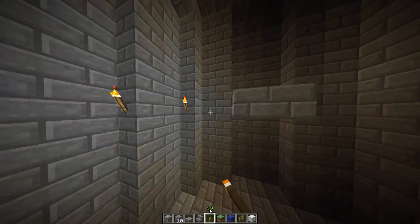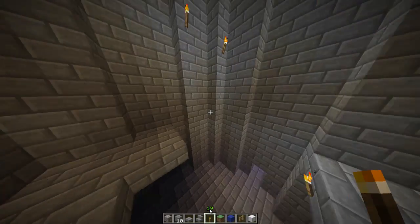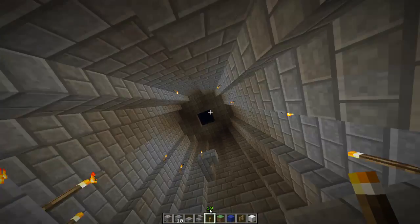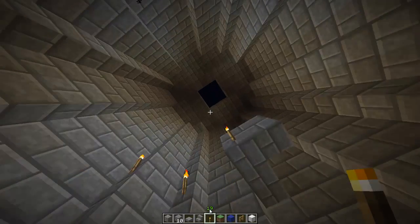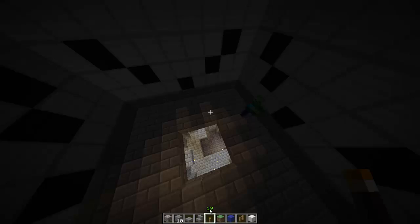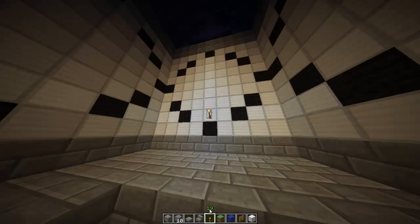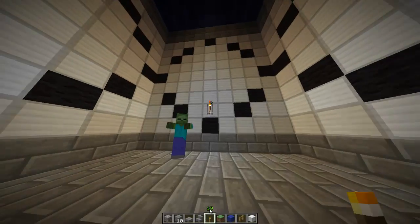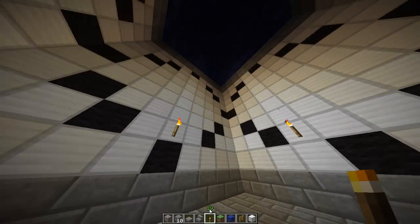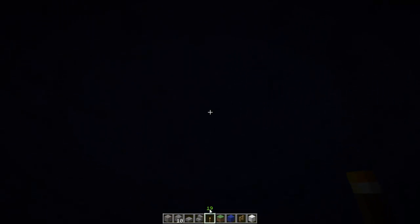I'll just put some torches around. Get all the way up into the clock — I've got a room over here. Oh, a zombie! That's how it looks like from inside, going right up into the top there.